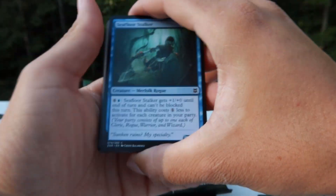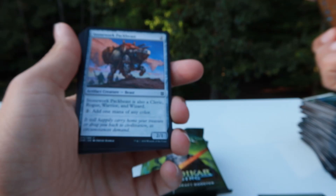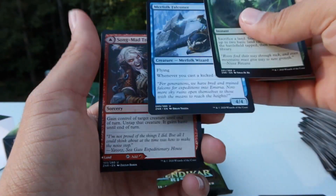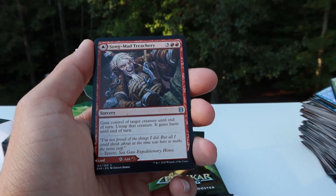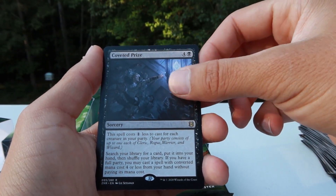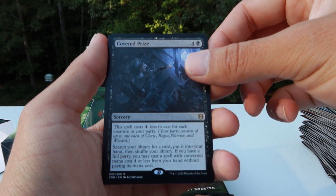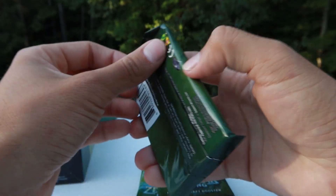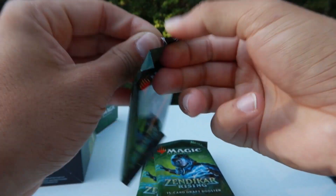It's so much fun, I love milling out my friends — they hate it though, they really do, but it's so satisfying, even if you don't win every game. Winning isn't everything. Roiling Regrowth, Merfolk Falconeer, Song Mad Treachery, and Coveted Prize. The spell costs one less for each creature in your party — not a fan. That will be going on my account.